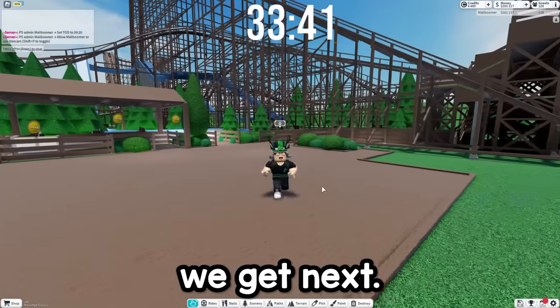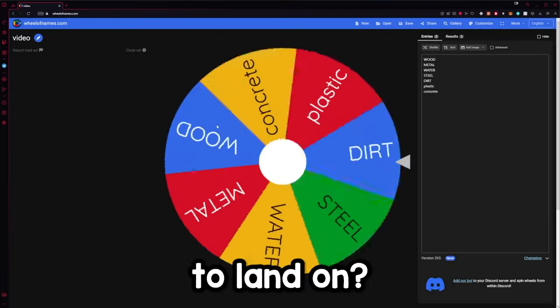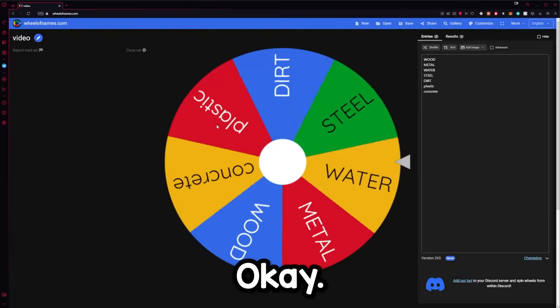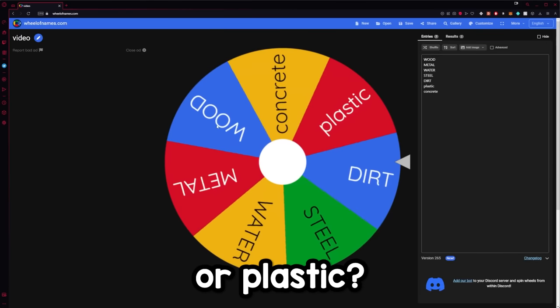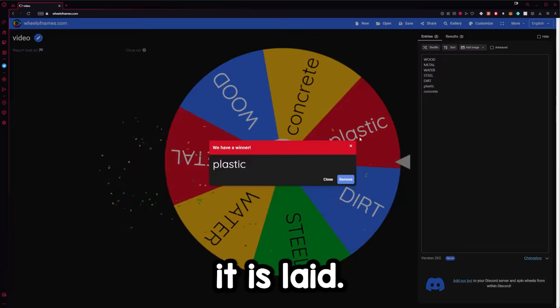Let's see what we get next. It is time to spin the wheel. We got steel, dirt, plastic. Oh, come on, plastic — I have some ideas for this. Okay, it has landed on plastic.